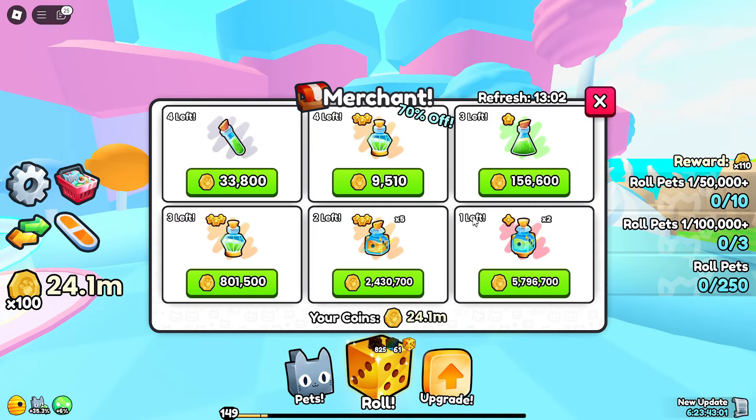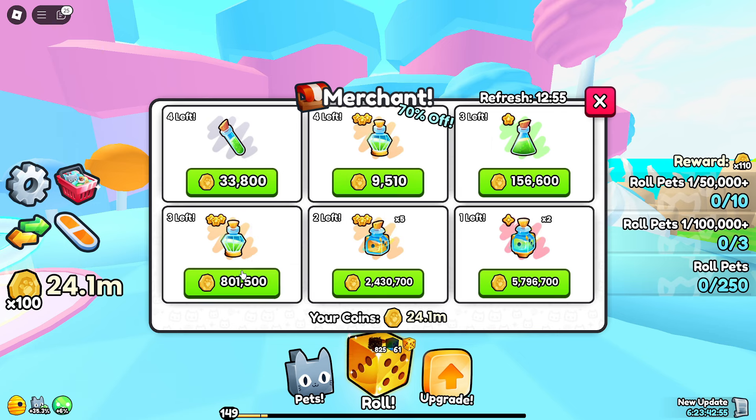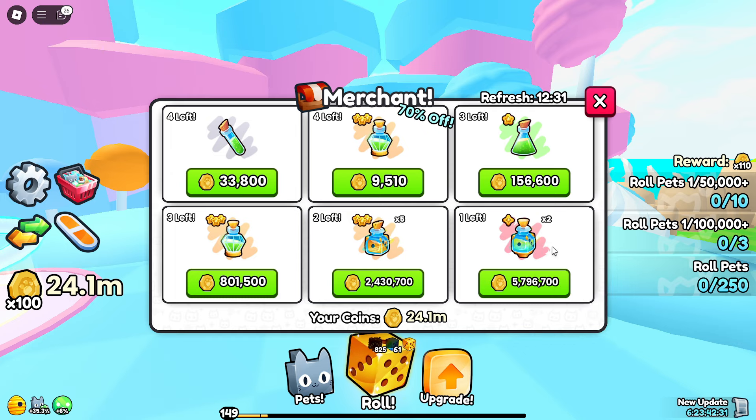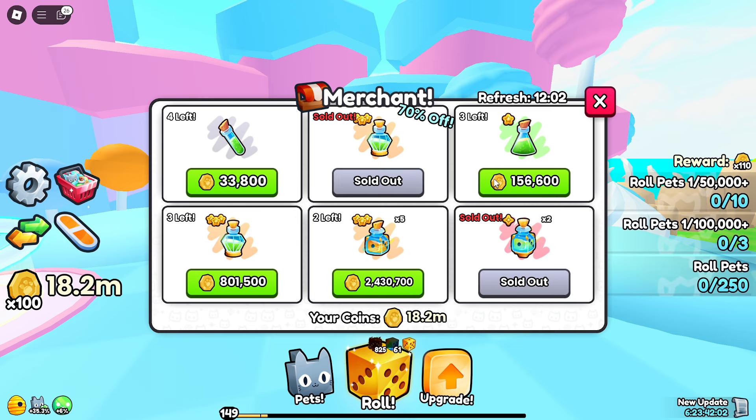Let's move on to the merchant, since this should technically be the special star of the show. We can buy lucky potions in exchange for coins — five million coins for two instant luck potions. That might actually be a really good deal, so I'm going to buy it to get that extra bit of lucky potions.